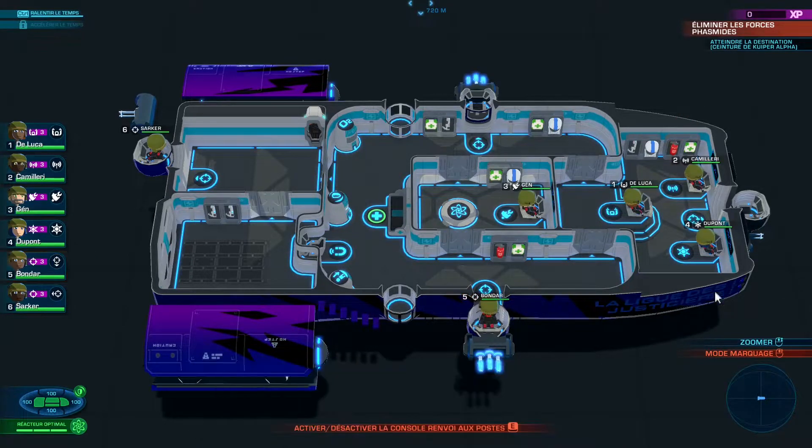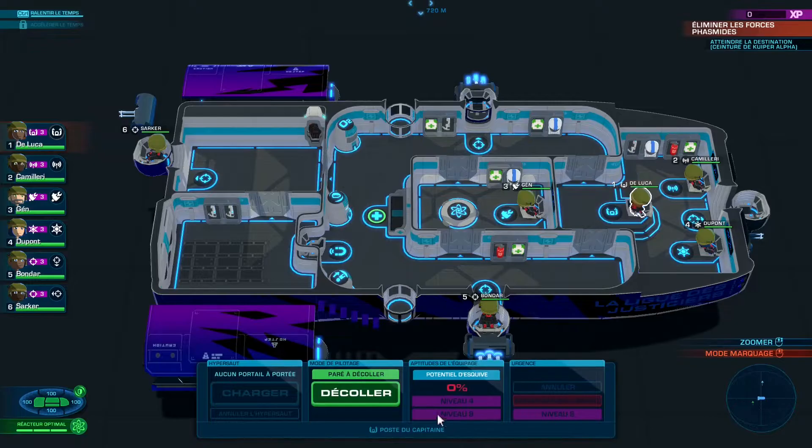On a fait un petit peu le tour. On a les différents points vitaux de l'appareil. Les réacteurs peuvent prendre des dégâts, la capsule de sauvetage peut prendre des dégâts — si jamais on doit s'éjecter. J'ai pas accepté les risques moyens parce que j'ai pas envie de perdre le vaisseau, ça va coûter de l'argent. Vous avez le bouclier, le chargeur de bouclier, l'aimant d'extraction, le réacteur nucléaire. On va faire un décollage.